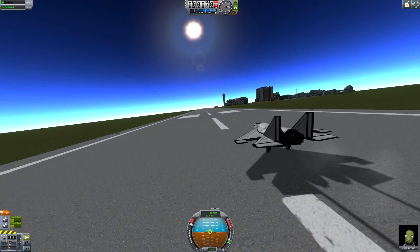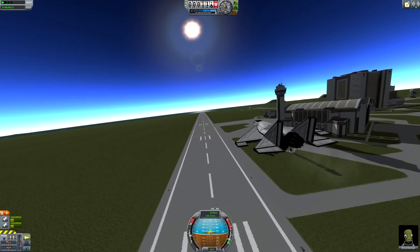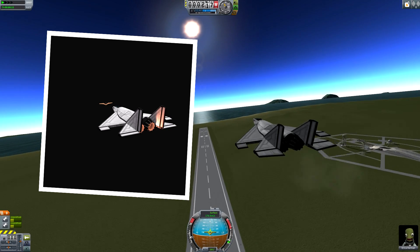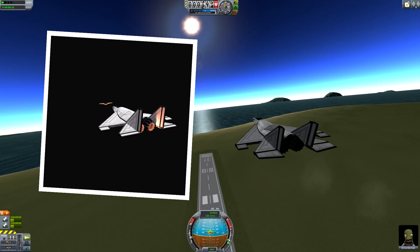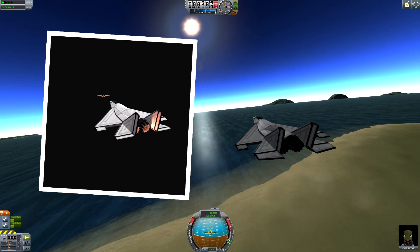Before I go into further detail, let me first make sure you understand what the indicators on it mean. The most prominent one is your plane or ship itself. It looks like a little bird. This is where your craft is pointing its nose at. It will never change its position on the screen.